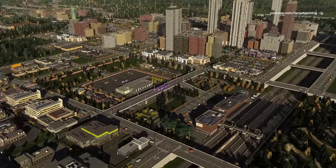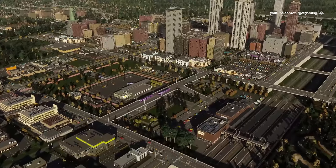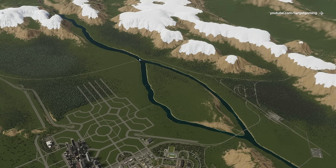This is the most ambitious project for this city so far. We currently have this river running through the map, which splits in two at this location and rejoins a bit further down, making this natural island in the middle.